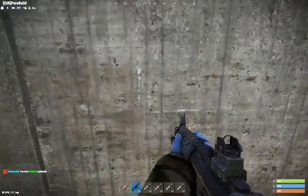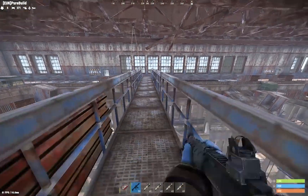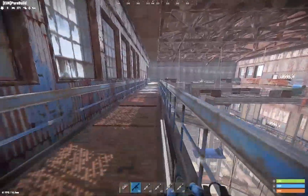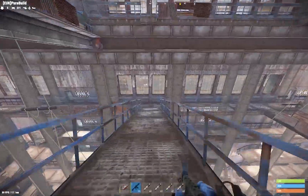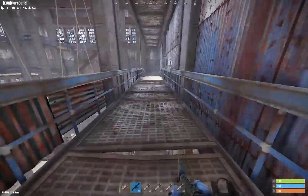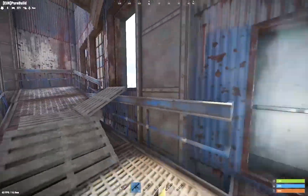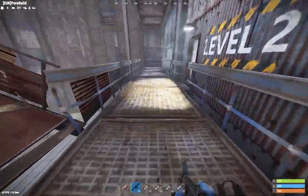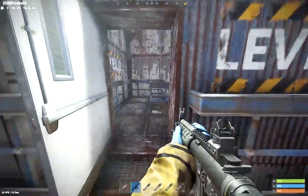Right, so now if you were on this bridge and you want to know the second way to jump down - it's just the normal way, I think this is the way that everyone probably knows. So jump down here, down here, keep going. Instead of going through there, go straight down here - there should be loot in there sometimes as well, grab that.